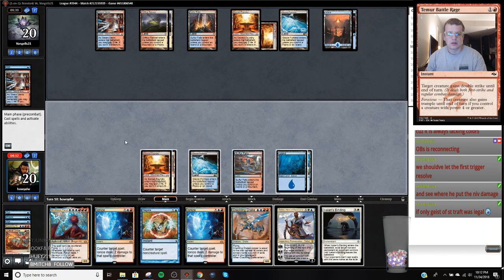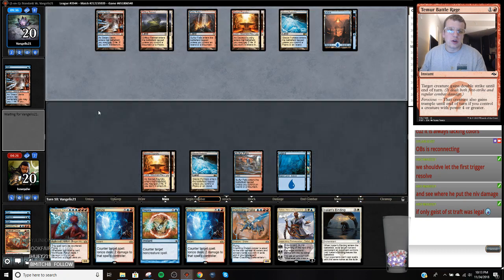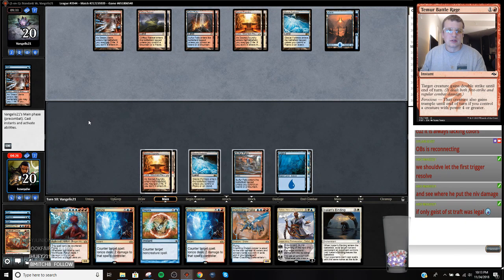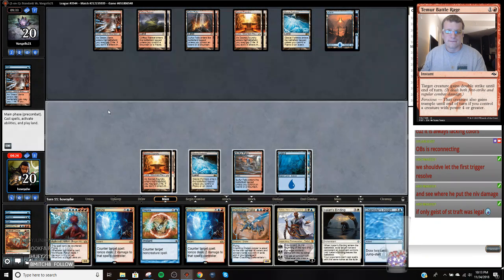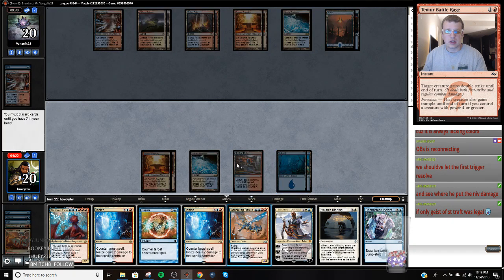I could just play my own Niv right here but then we're just cold to a Teferi. We just have to hold off and hit land drops, basically. That's a way to help hit land drops later. I'm going to ditch this Crackling Drake here. I just want to counter this so I don't have to discard it. I should have done that - I miscounted my mana. I thought I had three and three.